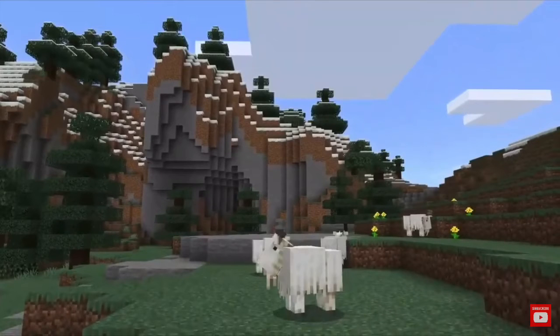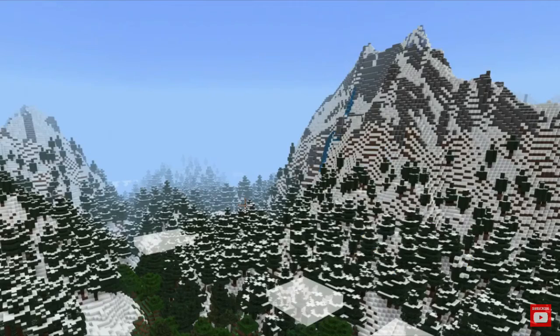Another thing that they announced that they would add is goats. They can jump really high and they attack some mobs. We don't really know much about this. This is what the new mountain generation will look like in some cases. It looks a lot more realistic — some might say better, but in survival mode that would be pretty hard to climb.